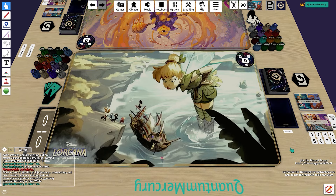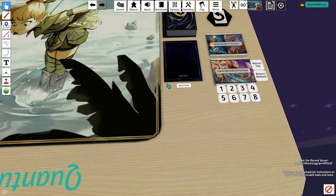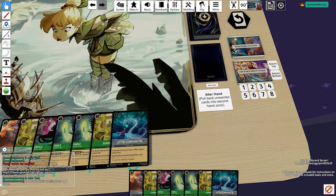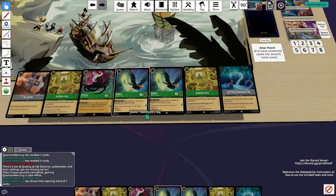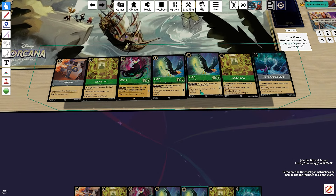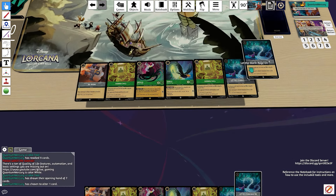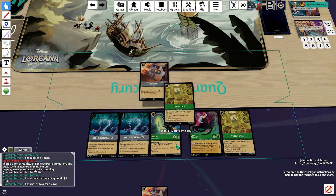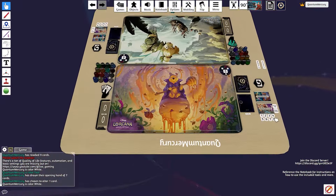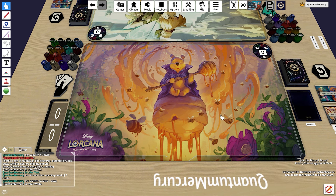Just a couple of things as we get started: this took a very long time to put together — both playing the matches, editing, and doing the commentary — so if you did enjoy this video please make sure you drop a like. I stayed up pretty late on the weekend to get this edited and out for you guys. Following the deck profile of the sapphire amethyst video, we're going to be showcasing it against an emerald steel discard deck to see if this ink pairing and the way we constructed the deck can survive the aggressive discard.